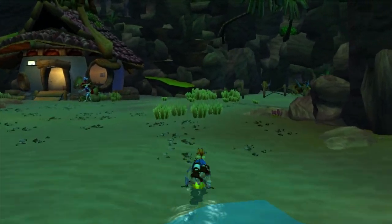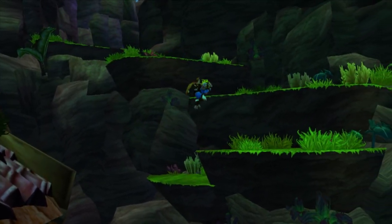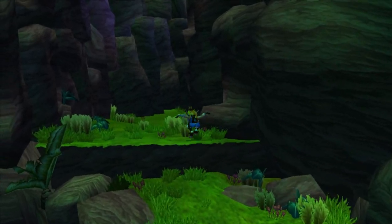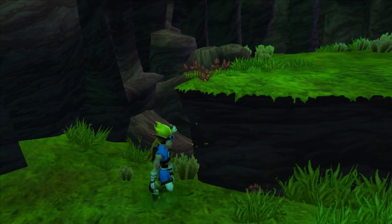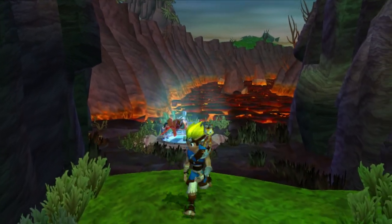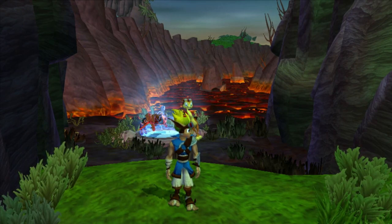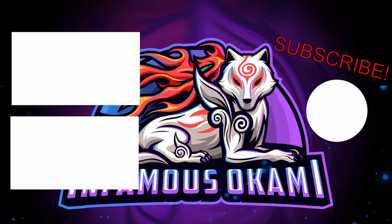We're just going to walk over here to get to Fire Canyon. We already kind of came up here earlier when we were getting the precursor orbs for this area. Let's just head around this corner — and it's right here. But for now, we're going to end it right here. If you enjoyed this video, please feel free to leave a like, comment, and subscribe. Thank you for watching.